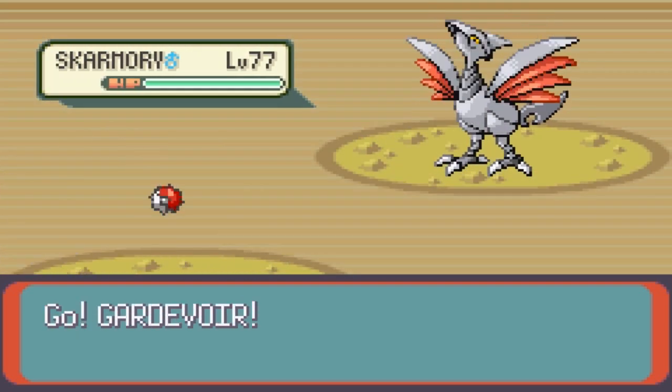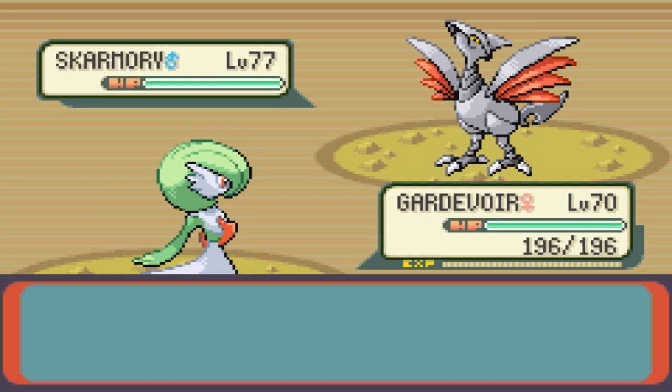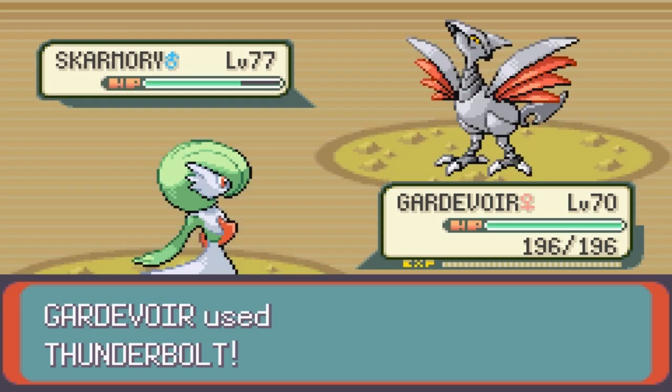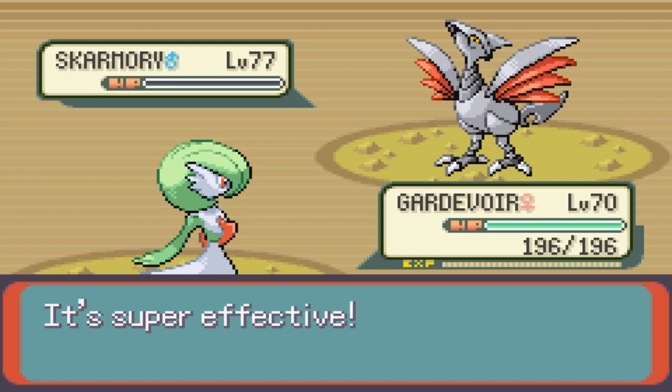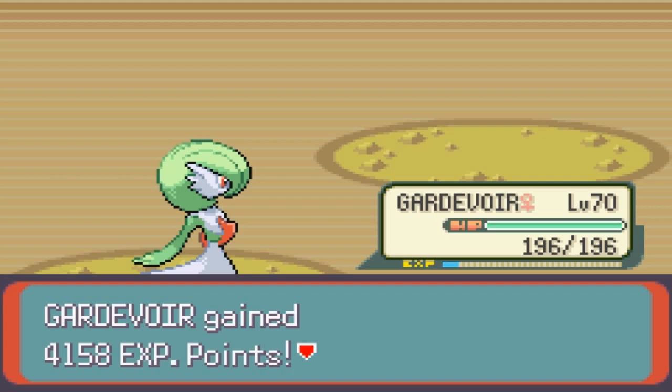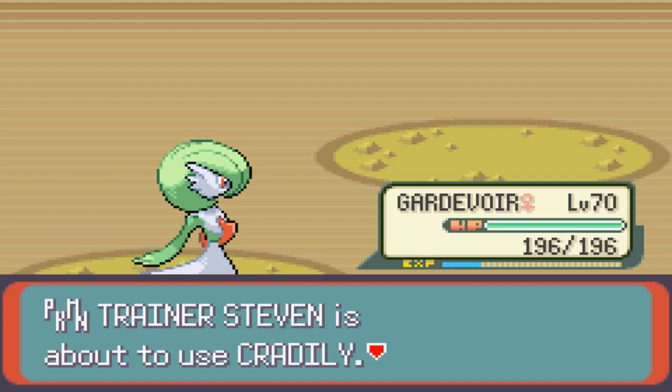The previous champion, Steven Stone. His team are all in the mid to high 70s, so make sure you bring your A-game because this guy can really mess you up. He specializes primarily in Steel and Rock type Pokémon. His team consists of Skarmory, Claydol, Armaldo, Cradily, Aggron, and Metagross.